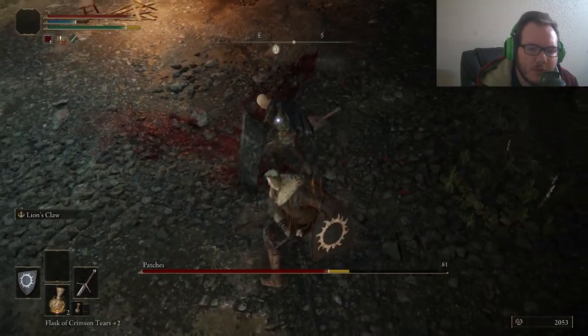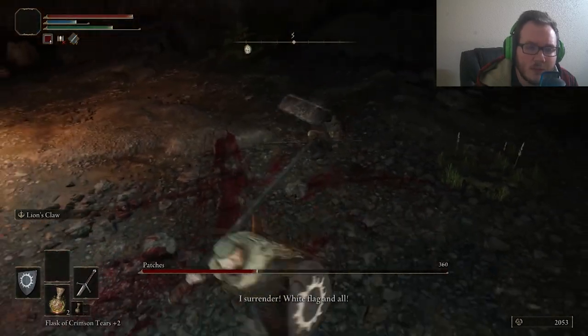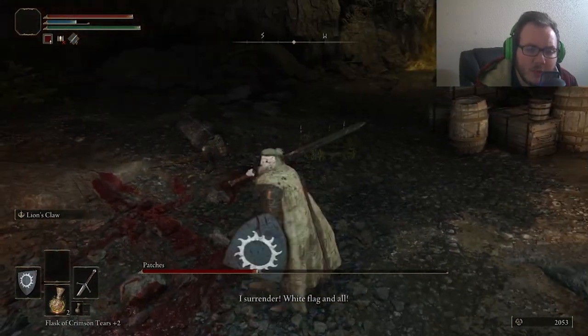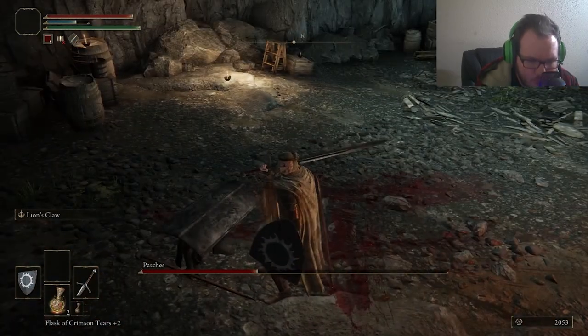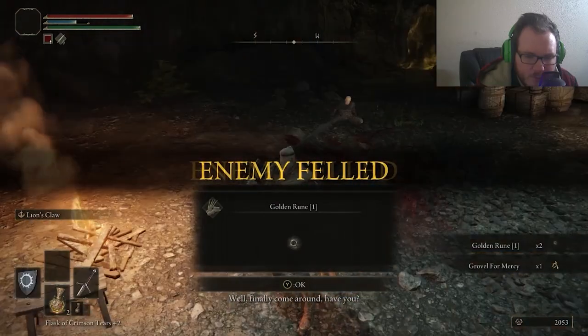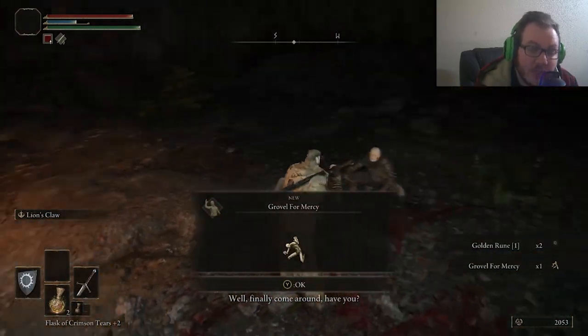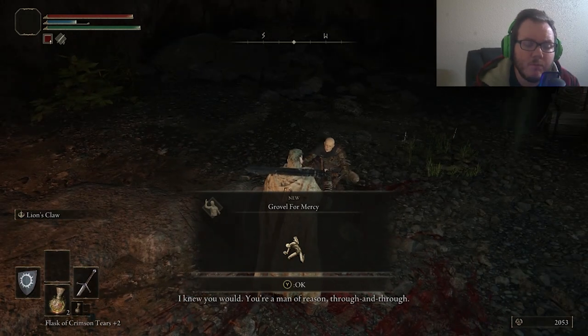Once you're fighting Patches and you hit him and smack him around a few times, he's going to basically surrender. Once he surrenders you're going to want to talk with him, and after you talk with him he's going to offer you a shop that you can buy from.